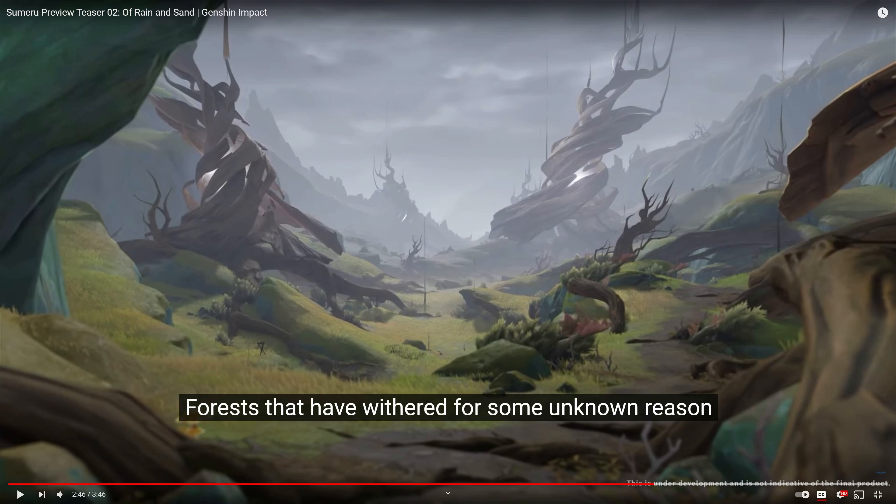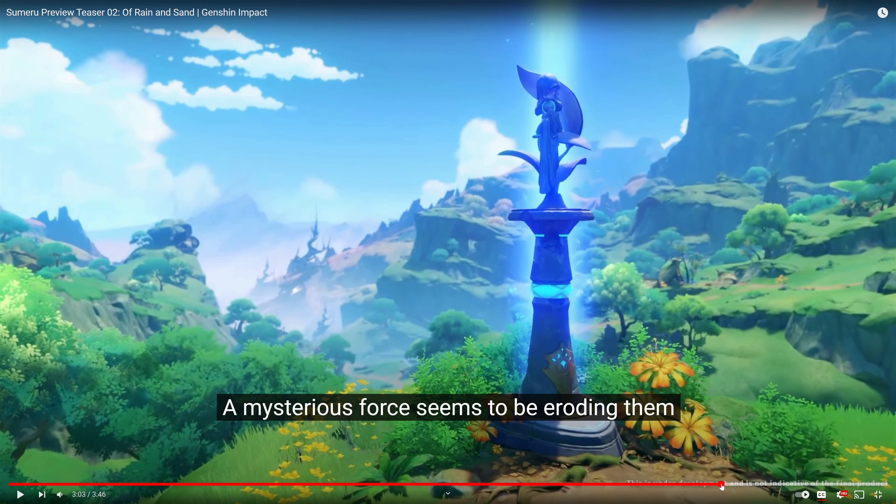I can't wait to see how Desert Sumeru is gonna play out. The rainforest section should be very loyal to how the nation of Dendro should feel, but desert and nature don't really go hand in hand at all. We also have this destroyed forest, which is its own piece of lore to look into. We have this amazing screenshot where we see the rainforest, and behind it is apparently a desert lake, and of course the Statue of the Seven itself.